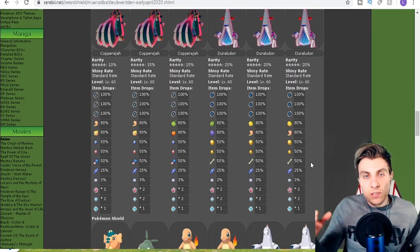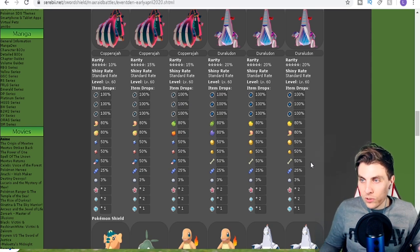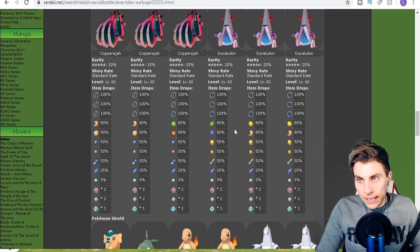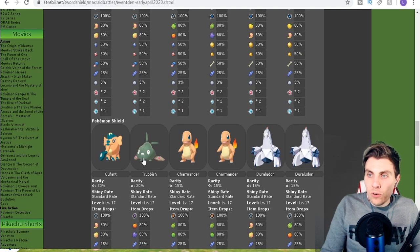There's nothing really special within the item pool from these Pokémon — just the standard stuff: rare candies, rare bones, Dynamax candies, XL candies to level up, and some TRs in various slots. Nothing super special, but handy nonetheless.